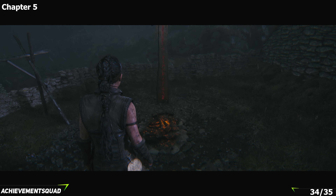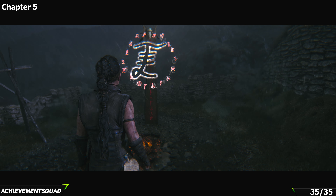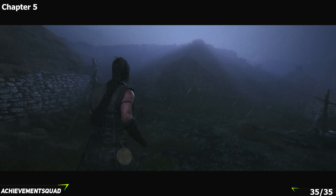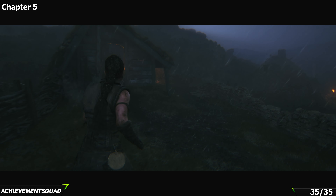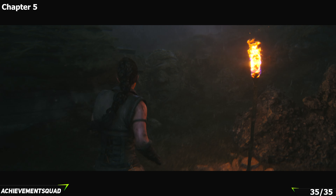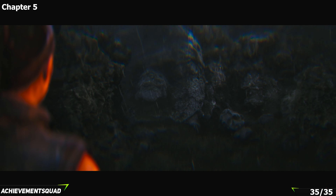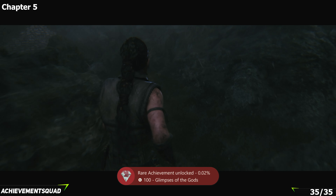From the same collectible, turn around 180 degrees and literally stay on the left hand side. Go past this house just here and then take a left for the next hidden face — and that's going to get you the 'Glimpse of the Gods' achievement. You can also use chapter select if you've missed anything. I've been Drasky from the Achievement Squad — if you find this guide useful, drop us a like, comment, subscribe, and happy hunting!